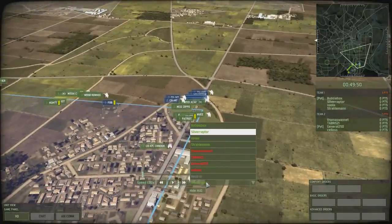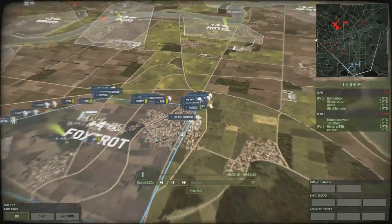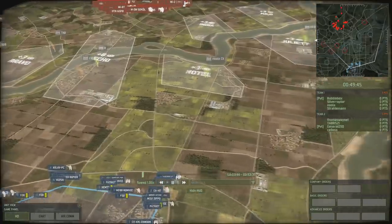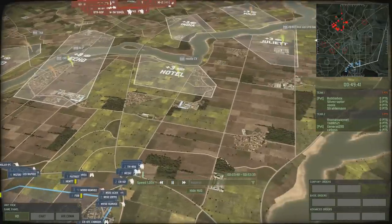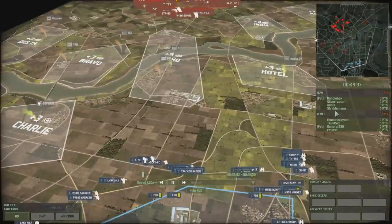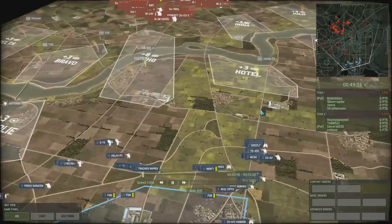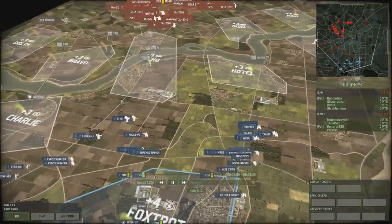I'm showing this in neutral today so you can see everything on the map - even what the enemy are doing - because it was quite interesting, especially over in Juliet where Silveraptor was doing a lot of battling along with Nula, and in Echo and Bravo where we were doing a lot of battling alongside Straloman. Really interesting game, a little bit long at 49 minutes.